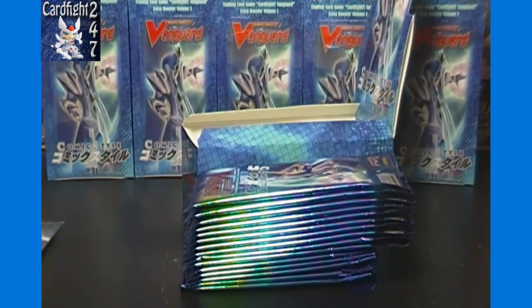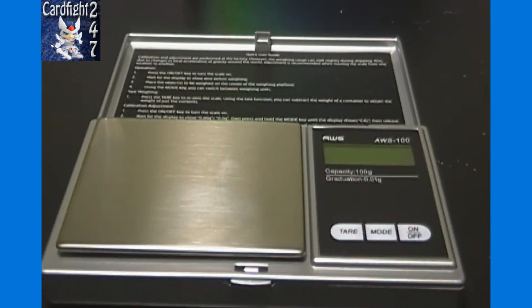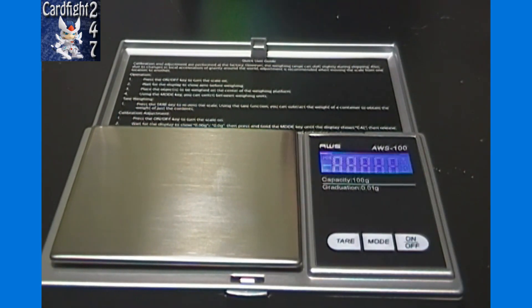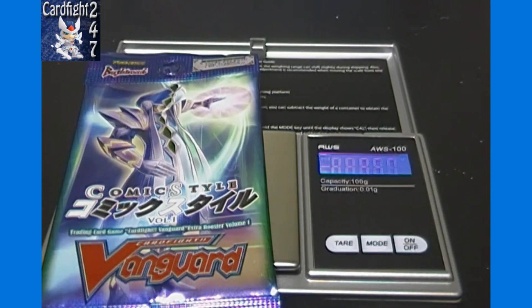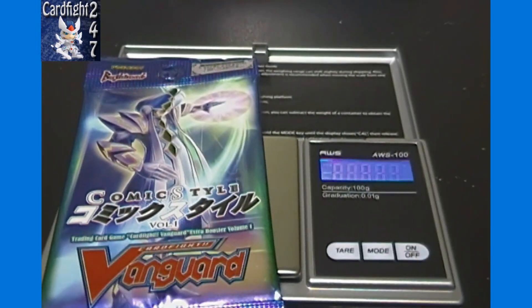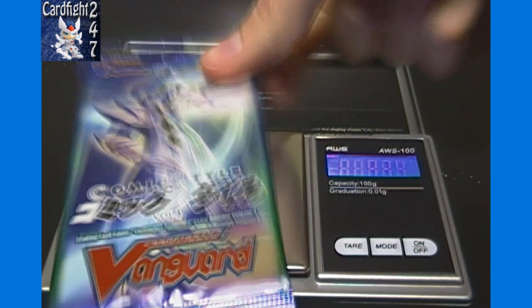If you haven't watched our videos, we use a gram scale to find the heavy packs. We will likely end up opening all packs, but for time's sake we'll weigh them and open just the heaviest ones. I gotta stand up a little bit so I can actually see what I'm doing. I usually cut this part out but figured I'd show it once. We got 9.33.